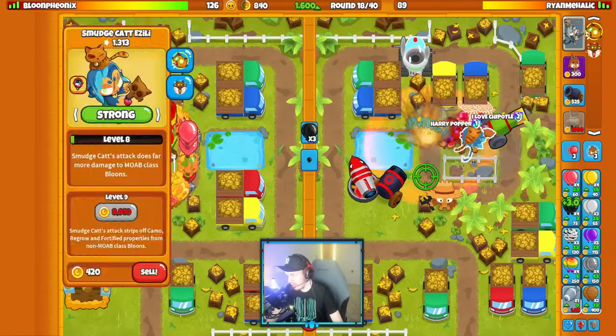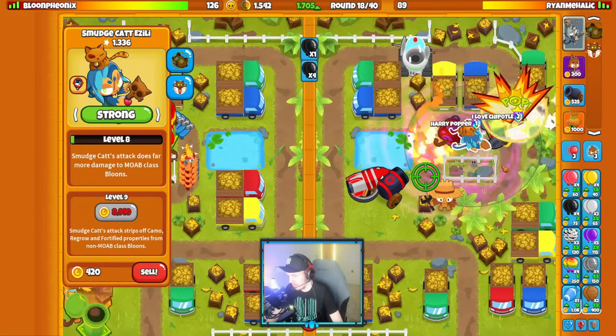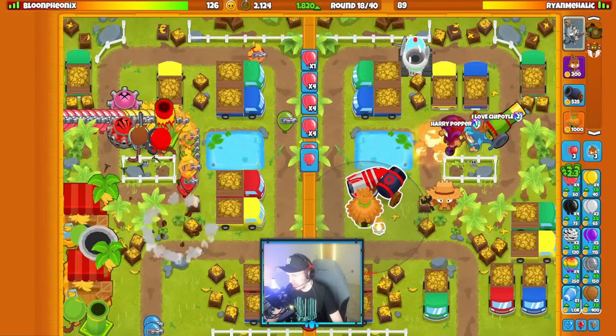Yeah, we got level 8 Smudge now. Still no rush from them for mob class. I can also use Totem, which helps out Azalea a ton as well. If they don't send me any rushes, I do want to start saving up for an increased eco village. That's going to be the plan.